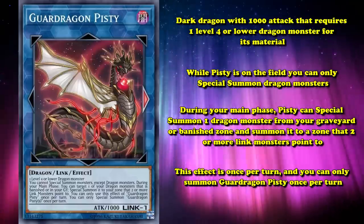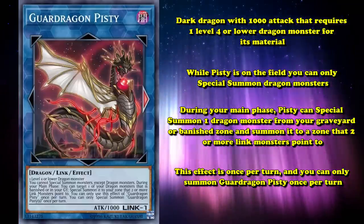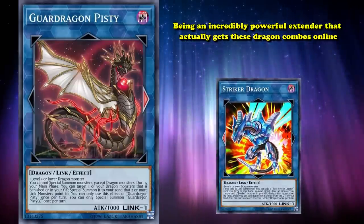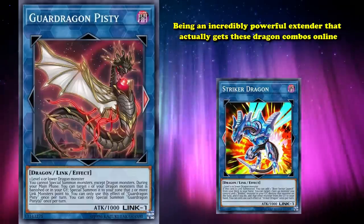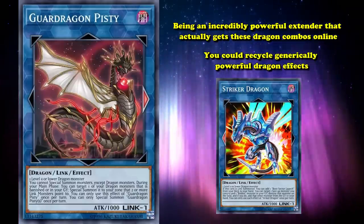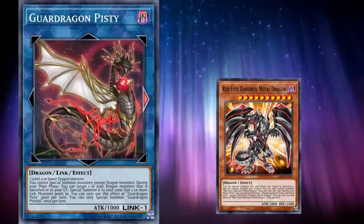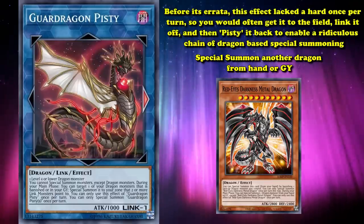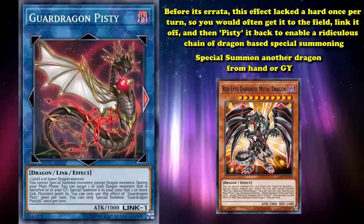Guard Dragon Pitsy is another Link 1 entry that you can credit Dragon Link for using to its fullest. While Striker Dragon is Dragon Link's starter, Pitsy fulfills the role of being an incredibly powerful extender that actually gets these dragon combos online. Pitsy's ability to summon any dragon meant you could recycle generically powerful dragon effects. Famously, it was used for recycling pre-errata Red-Eyes Darkness Metal Dragon and its ability to special summon another dragon from the hand or graveyard. Before its errata, this effect lacked a hard once per turn. So you would often get it on the field, link it off, and then use Pitsy to bring it back, enabling a ridiculous chain of dragon-based special summoning.